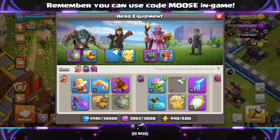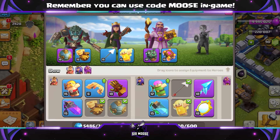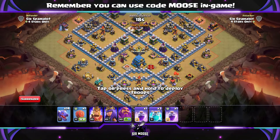On the King, I've got Spiky Ball and Earthquake Boots. On the Queen, Giant Arrow and Healer Puppet — that's a great combination for air attacks. On the Grand Warden, Lava Loon Puppet and Eternal Tome. I found it worked best with an Eternal Tome combination.